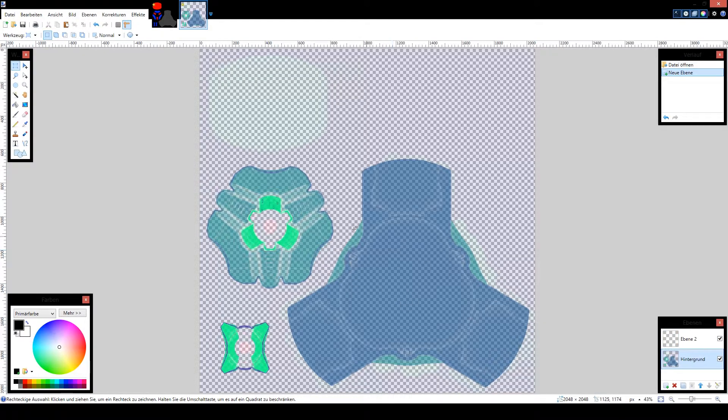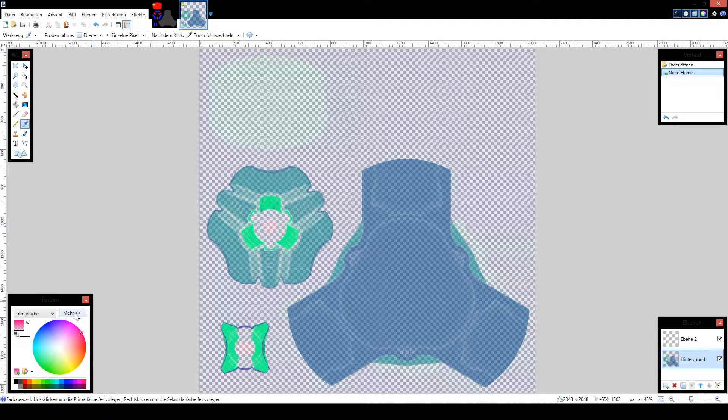We need to understand what is going on here. The only thing we need to know is that this red tone here — pink — it's actually pink with 28 transparency, and that is the glow effect.